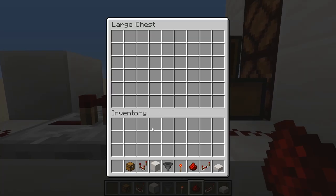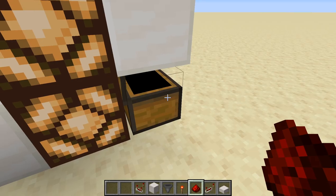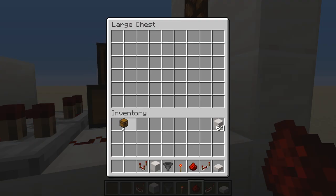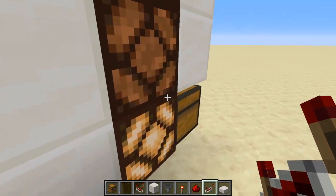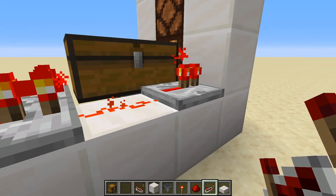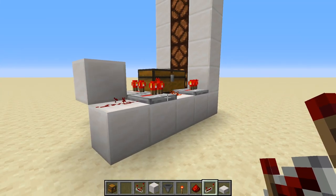Let's put an item in — you can see it works and the light turns on. But if we take out some items, you'd expect this to be filling up since the hopper is full, but it's not — because this piece right here is locking that hopper. So I'm going to break this and instead put another repeater here. Now you can see it's already filling up. Put another stack — it's still lit up, the light is on, and this is loading up. That's why you need two repeaters here, so you don't lock the hopper below.